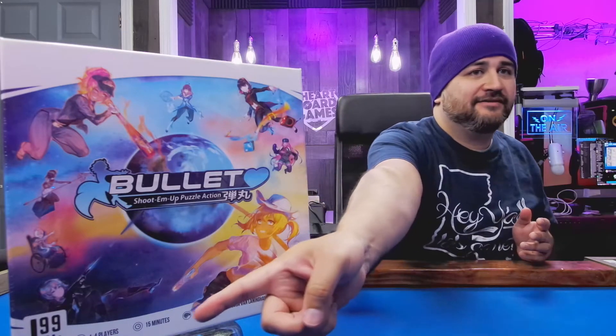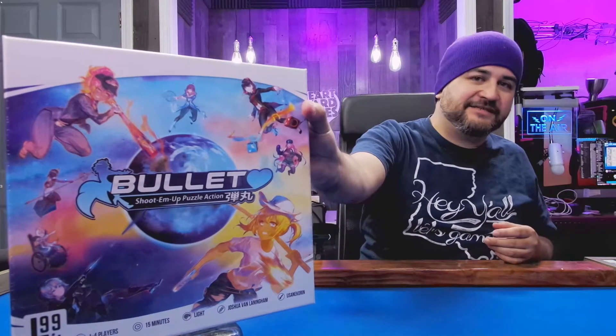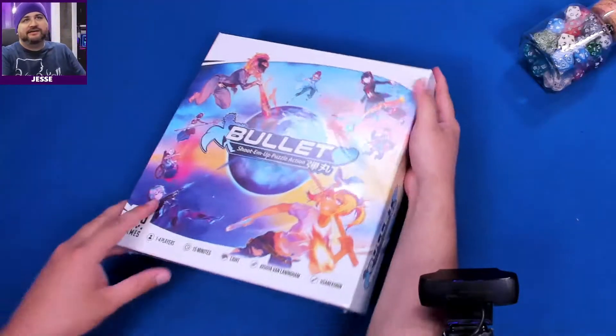Welcome to another What's in the Box! My name is Jesse and today we are unboxing Bullet Heart — I believe that's what it's called, a lot of people just call it Bullet. This is from Level 99 Games. It plays in 15 minutes, it's a light game — it even has it right there on the box. One to four players. It's puzzly, it's quick — everything I like in a game.